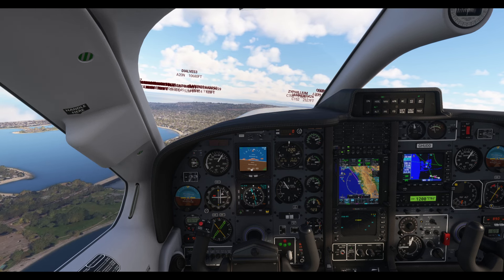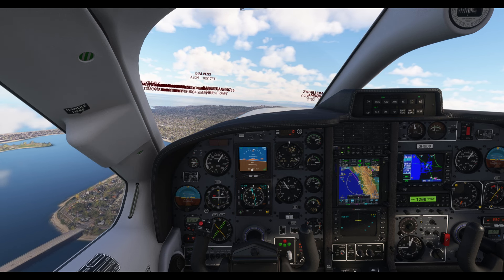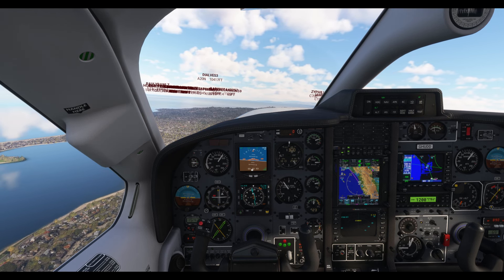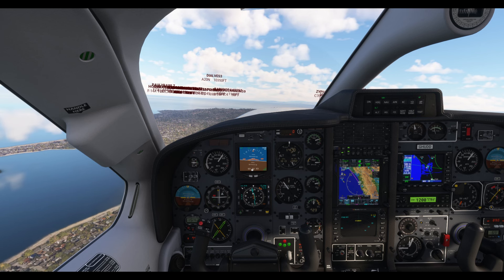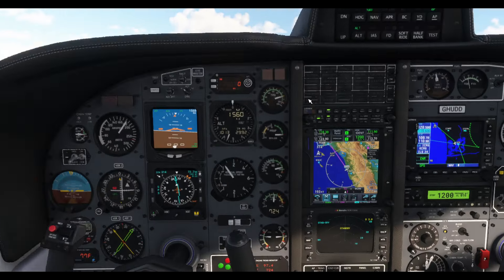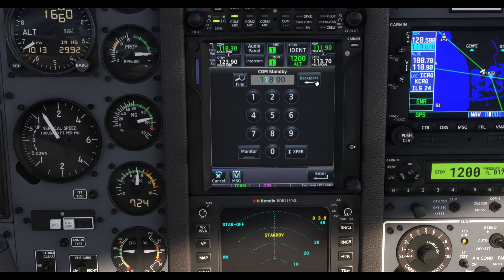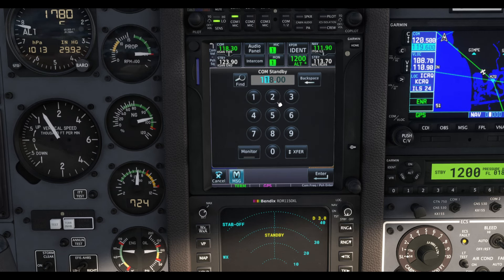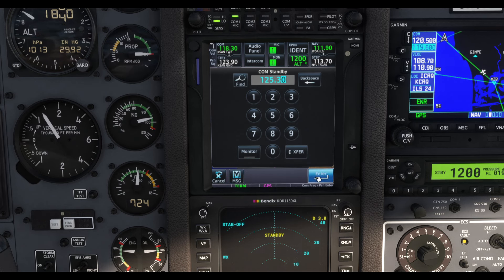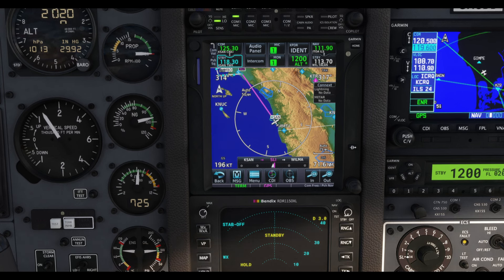Skyhawk Hotel Delta, contact Departure on 125.3. I need to reply — contact Departure on 125.3, Skyhawk Hotel Uniform Delta Delta. I go back to 125.3. With the GTNXI you can just click the box — very easy to change frequencies.